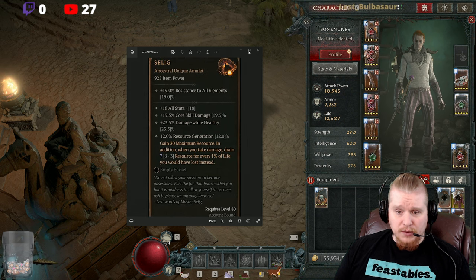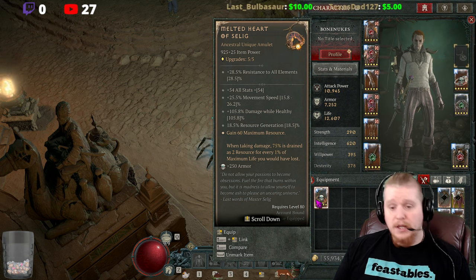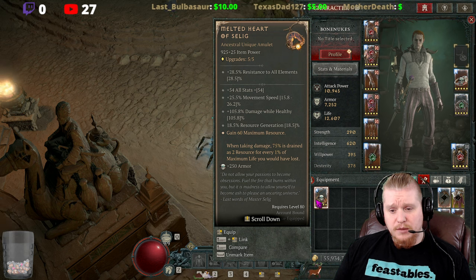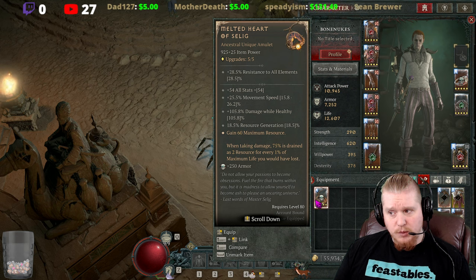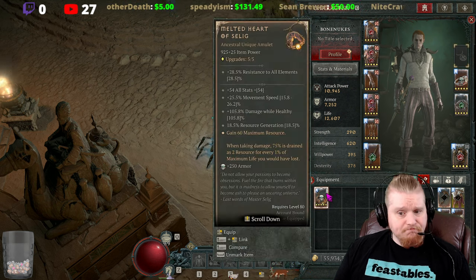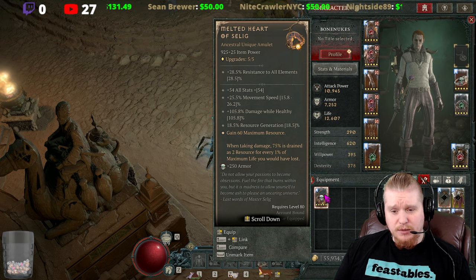They changed it entirely so it doesn't do the same thing anymore. The new version, which is fully upgraded, has 28.5 resistance to all elements, 54 all stats which is pretty nice, and 25.5 movement speed — though that varies between 15.8 and 26.2. Movement speed still seems to vary despite them making these stats fixed back in patch 1.23.